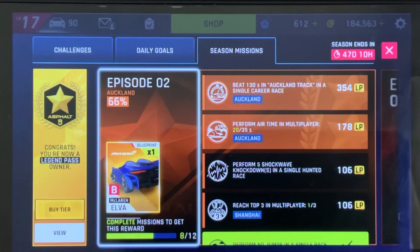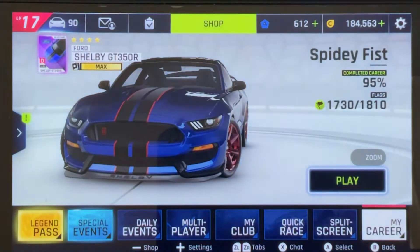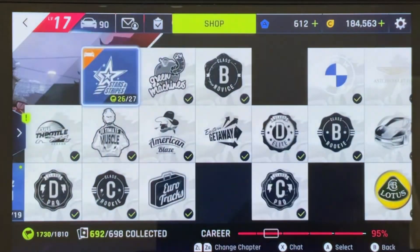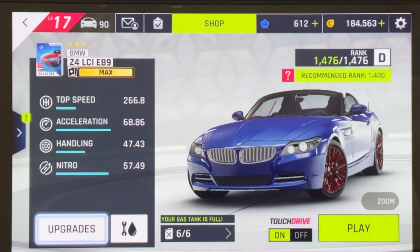Hello everyone, Spideyfist here, and it is time for episode 2 of the Heatwave season. Starting out we have beat 130 seconds in an Auckland track in a single career race. That is actually going to be a pretty simple one to do because there's only one place we can find those races right now, and that is in our career over here in the Heatwave season. Go right here to race 4 in Auckland and take your BMW Z4 LCI E89 and race that as fast as you can.